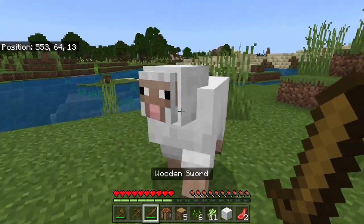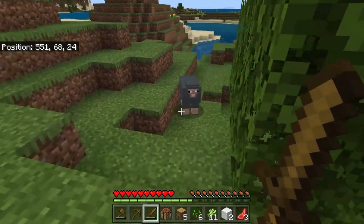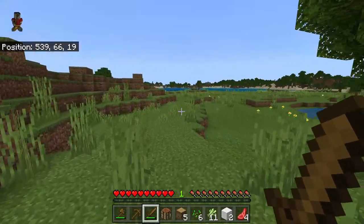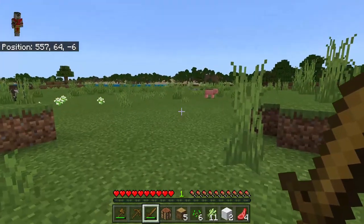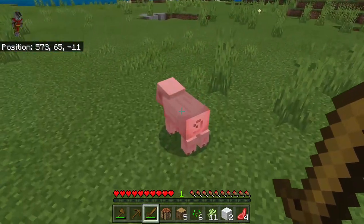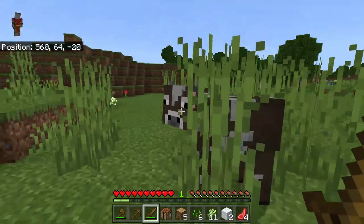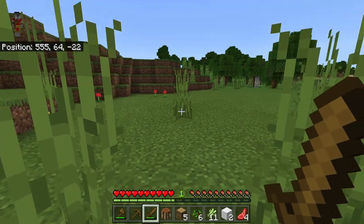Depending on the color of the sheep will be the color of the wool that you get. If we kill the white sheep we'll get gray wool. There are 16 different wool colors in the game — I hope to eventually make a sheep farm with all 16 colors. Killing a pig will get you raw pork chops, and then killing a cow will get you raw beef and you have a chance to get leather.